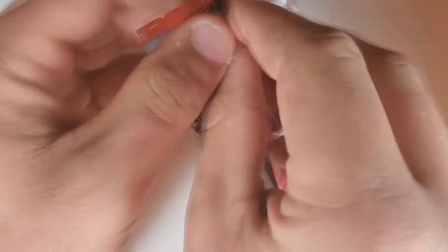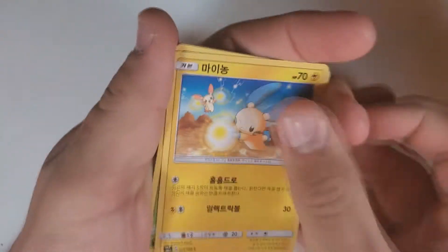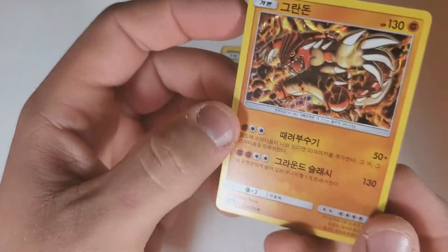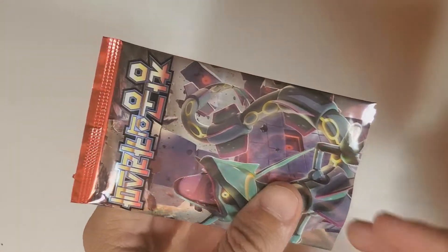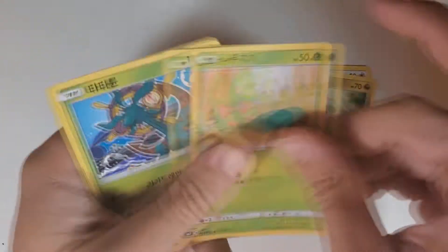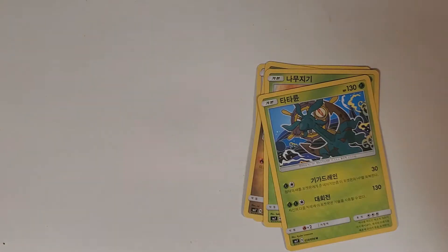Nothing... Wailord! Wailord is a cool card, and he's a thick boy — the thickest of boys. Plusle and Minun. Shuppet. Groudon! Hey, Groudon hollow — from the Ruby Sapphire era. Jay here loves Sceptile. I don't know if the GX Sceptile is in this set, but I kind of hope it is for his sake. There is a Trico on the box. Hollow Salamance! Good pull. Well done.